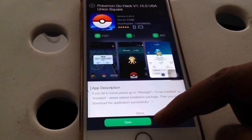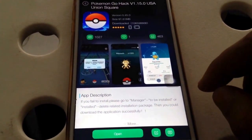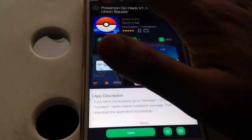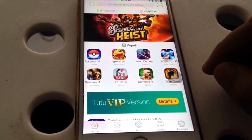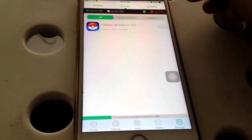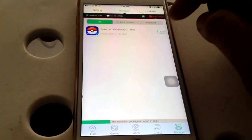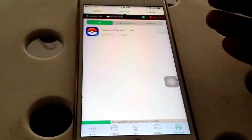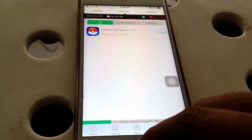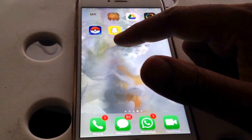It says Open for me; for you it'll say Install. If you haven't got it, just click Install. What will happen is the icon will come up and it'll say something in Chinese, but you know what it means. Once you click on that, go to the manager — I've got it downloaded already. It'll show you the percentages as it's installing, and once it's installed the dialogue will come up to install the Pokemon Go hack.